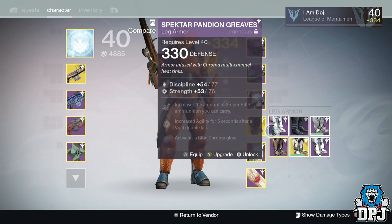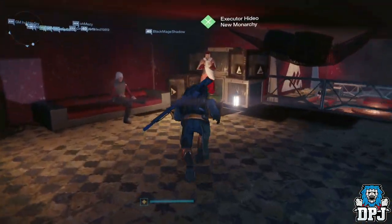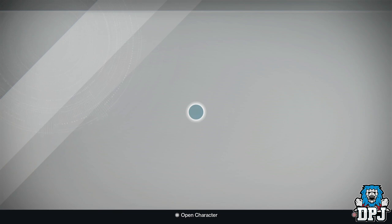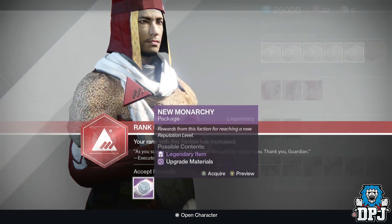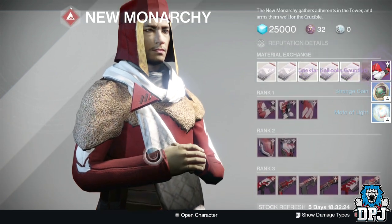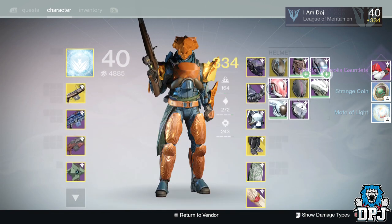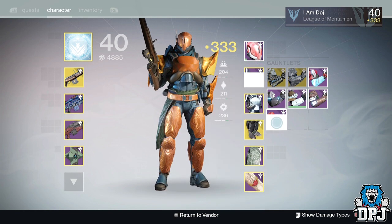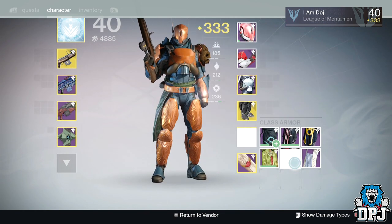Now we have my Titan's New Monarchy rank 23. I wouldn't mind a decent version of the Righteous VII arms, which I don't have. Do I have these actually? No, I don't. So this is a start to get in full gear - I mean I ain't far off now. I need the chest and legs but I have the class item.